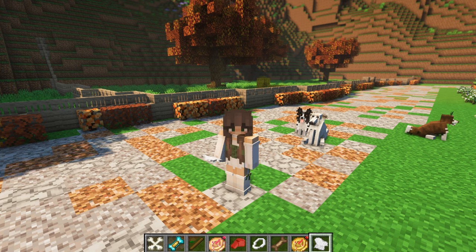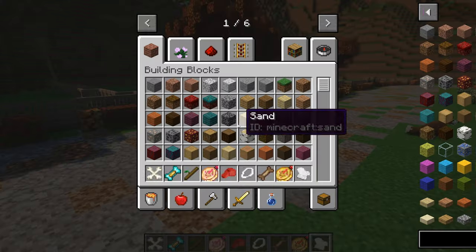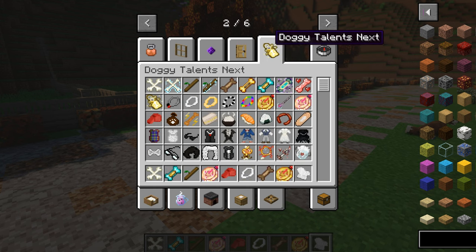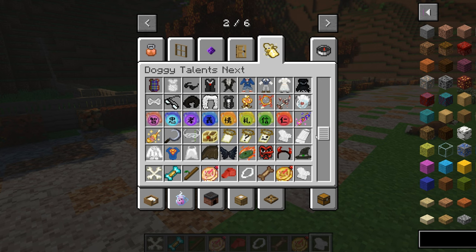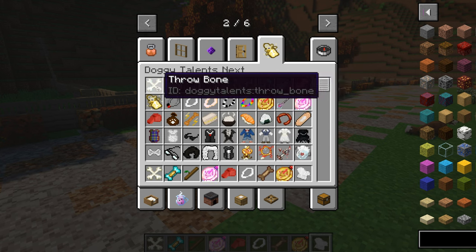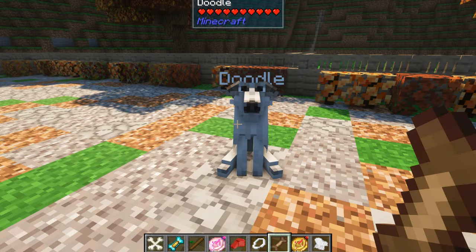If you're looking to download this by itself or are just interested in looking over the page, the page itself has a lot of information on how to get started with the mod. I have a few of those items right here, but there are even more in this menu with the Doggy Talents Next. There are a lot of different things you can use. So it says in order to convert a tamed wolf to a Better Dog's wolf, you'll need to use the training treat.